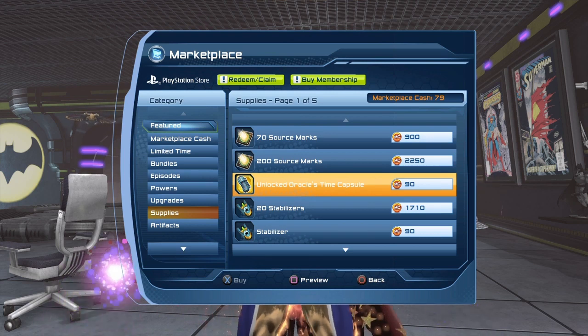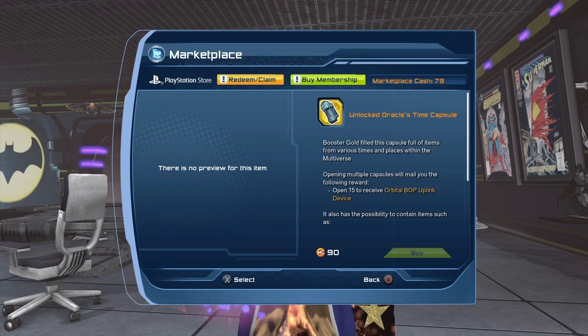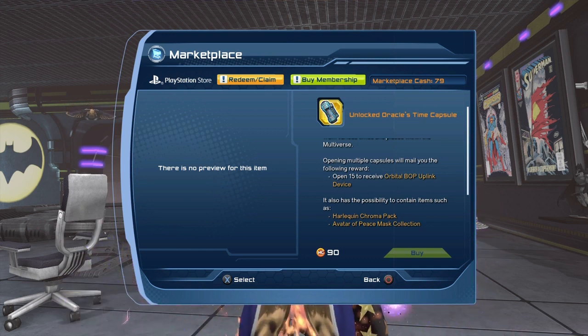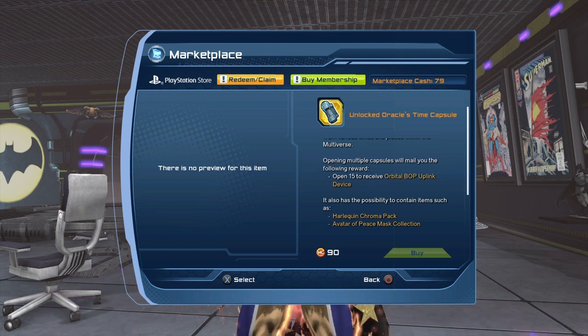In the Marketplace, go to Supplies and you'll see the unlocked Oracle Time Capsule. It's basically $1 per Time Capsule — 90 Marketplace Cash for subscribers (10% off), or 100 Marketplace Cash otherwise. Also, if you open 15 Oracle Time Capsules you will get the Orbital BOP uplink device. Since we're opening 20, I should be able to show you the uplink device.